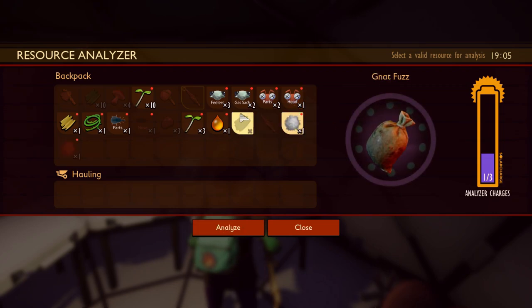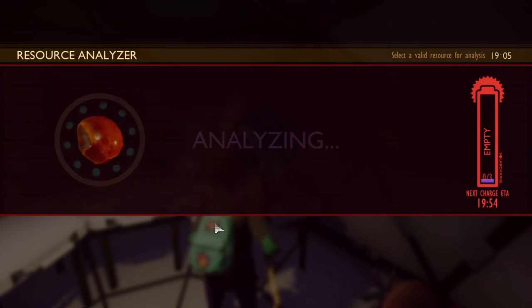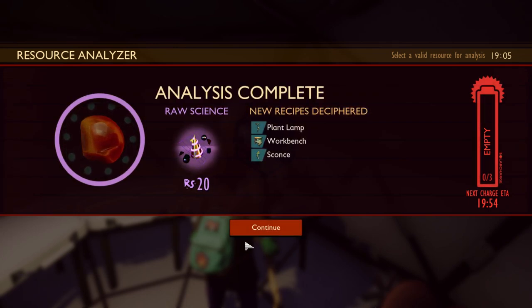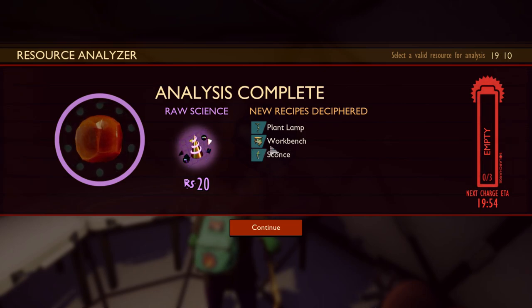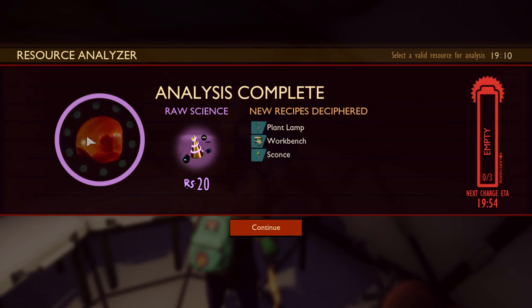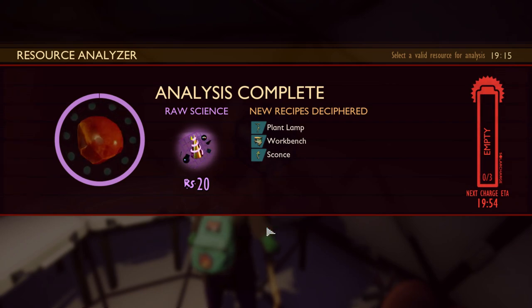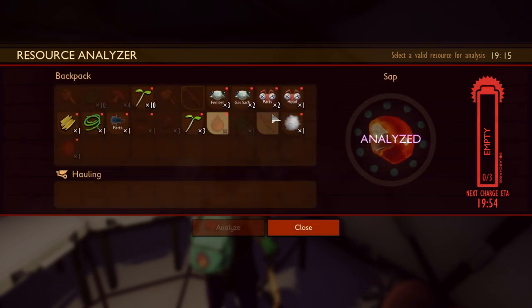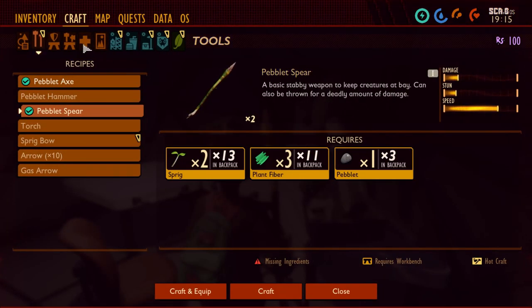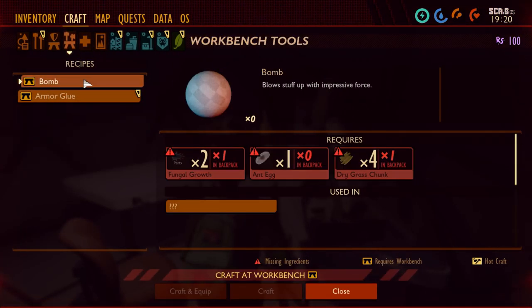Here you can see me analyzing different items. When you analyze different items you might find out new recipes — for example, the workbench recipe. This is actually the recipe I needed to craft other items, so it's very important. I just need to craft this specific item in order to unlock the workbench. The more you analyze, the more stuff you see, though not always — sometimes I analyze an item and find out about a recipe I already know.